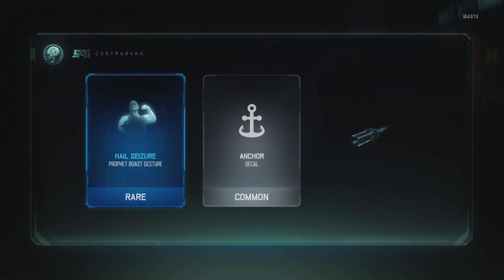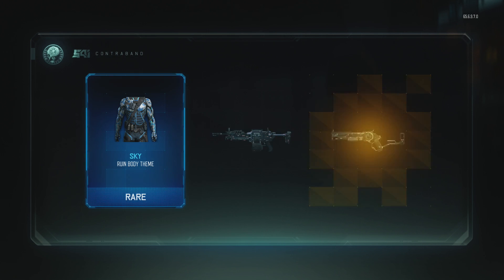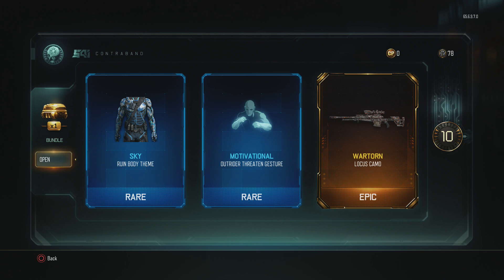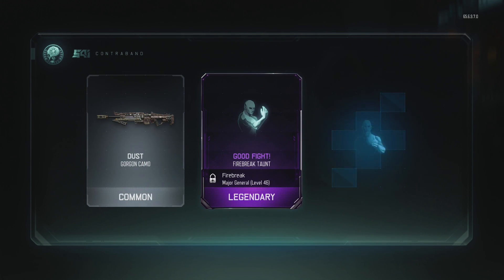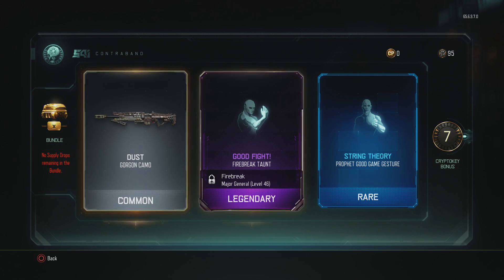Hell seizure profit boast gesture, anchor decal, tiger decal. Next one: sky ruin body theme, motivational outrider threaten gesture, war torn Lucas camo epic version, dust gorgon camo, good fight fire break taunt, string theory profit good game gesture.